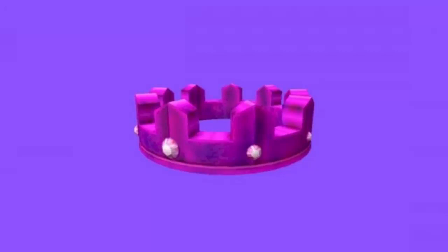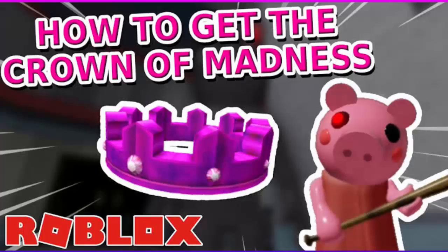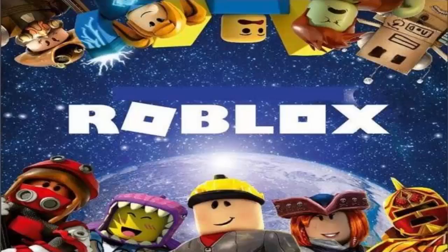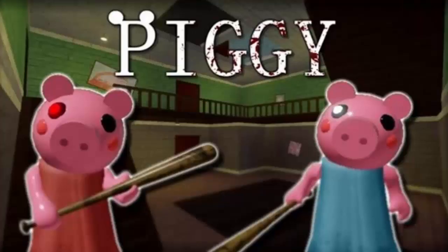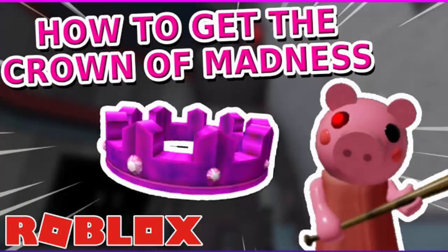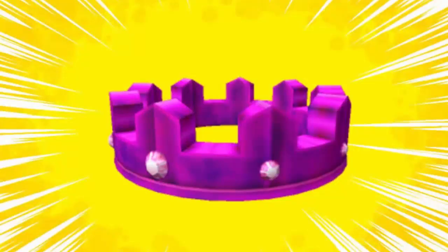Knock on the door a third time and find the blue die in the corner of the laundromat room next to the safe. Change the die to the third number of knocks, then return back and click on the door to open it and progress to the next step of unlocking Roblox's Crown of Madness.